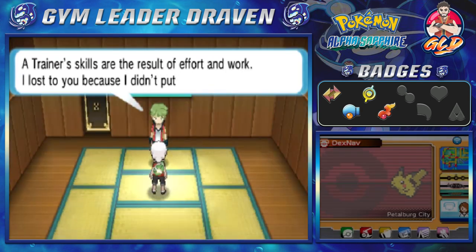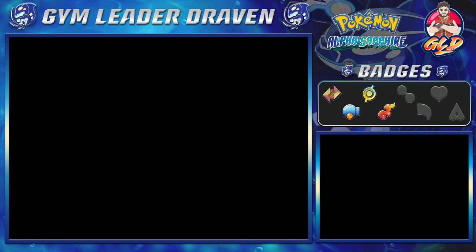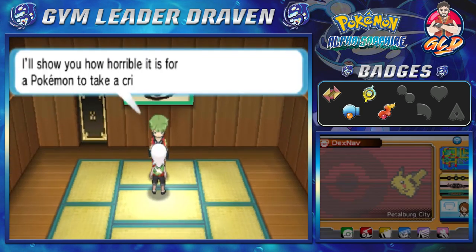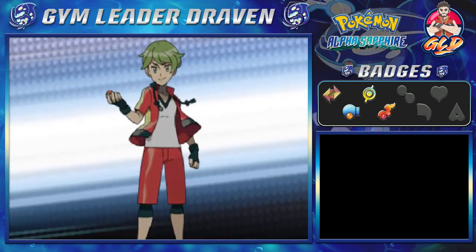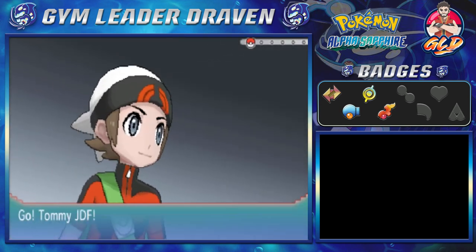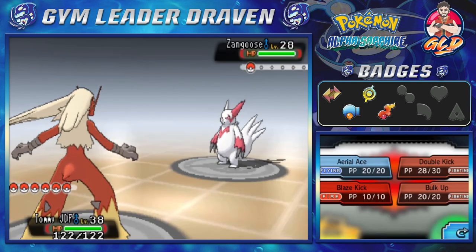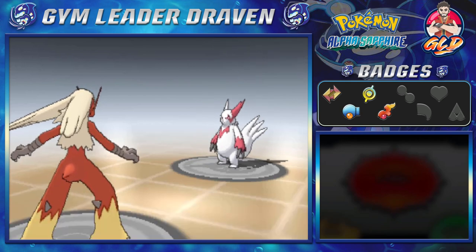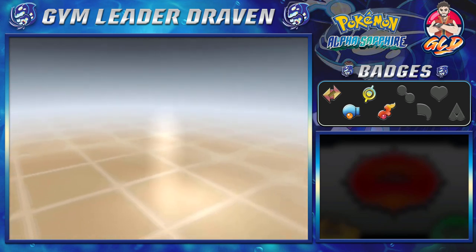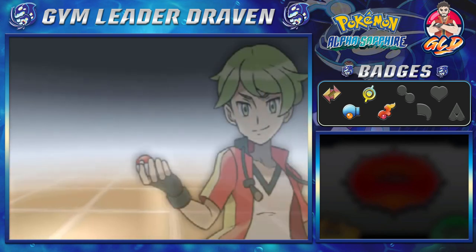The next room is the one-hit KO room, so this is the room you should be aware of because this trainer might have a Pokemon that could hit you with a critical hit or a one-hit KO. Thankfully we do have double kick. He comes out with a Zangoose — mainly because of its speed and power. We go with double kick again, and he uses a Dire Hit. One and two — Zangoose, you are basic too!